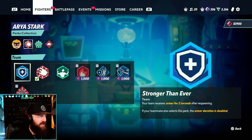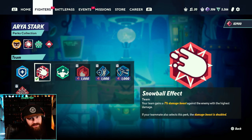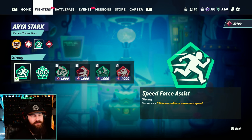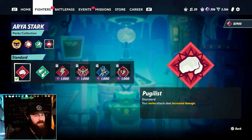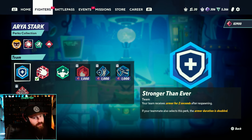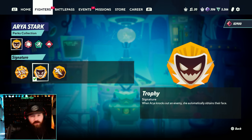Since Aria is a glass cannon, Stronger Than Ever — which grants armor for two seconds after respawning — can be really nice. Personally, I use Snowball Effect because I just want more damage. Last Stand can be fun for the weakened effect, but as an assassin you're not surviving long above 100%, so I prefer Speed Force Assist to be even faster. Aria's already quick, so more speed is great. I use Pugilist for the extra melee damage since Aria does a lot of it anyway. My setup: Pugilist, Speed Force Assist, Stronger Than Ever, and Trophy.